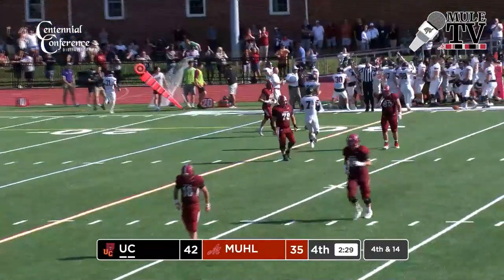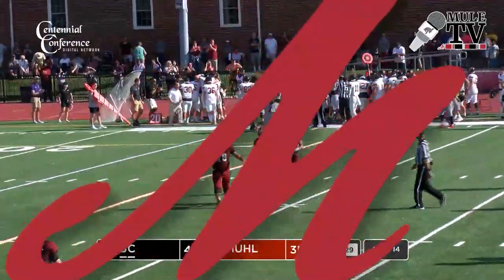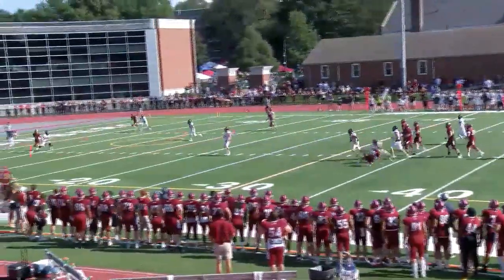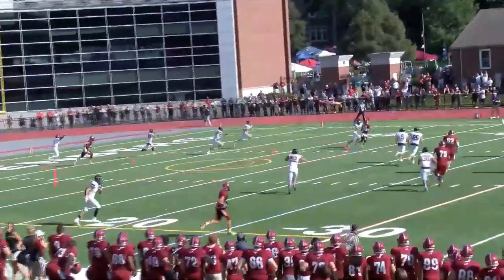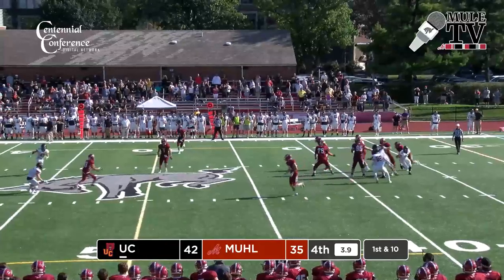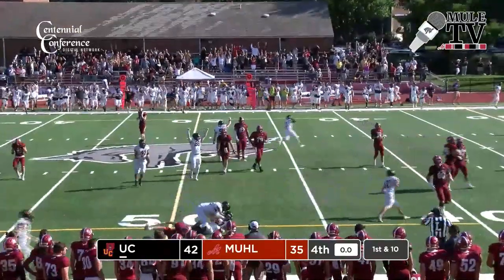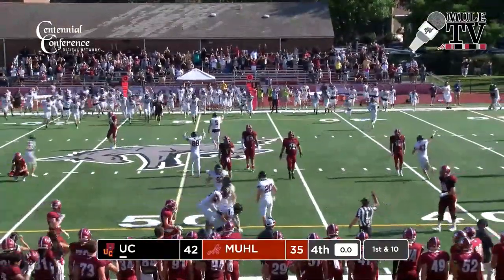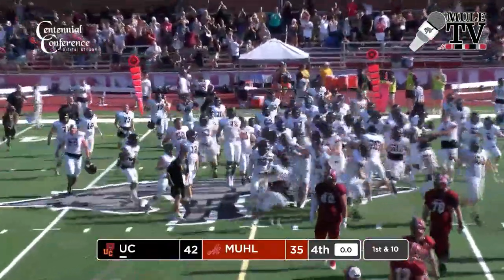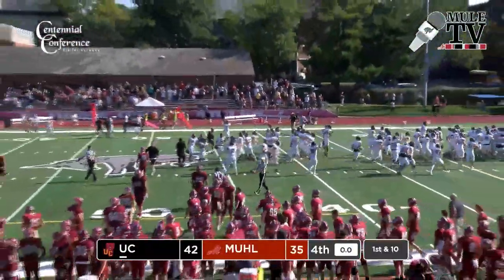And that's going to do it in all likelihood, as Ursinus is on the verge of a major upset here in Allentown. A flag comes in — we're going to get an unsportsmanlike or a sideline warning against Ursinus. But here's the snap, Natkowski takes it and it is complete — a hook-and-lateral type situation, and this one is going to be fumbled away, actually picked off. Either way the clock runs out, and the Ursinus Bears have come into Allentown and shocked the Muhlenberg Mules. Ursinus wins this one 42-35.